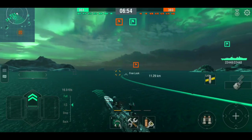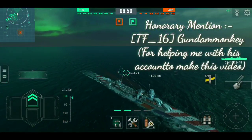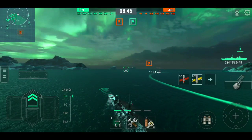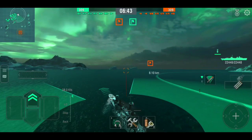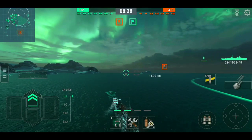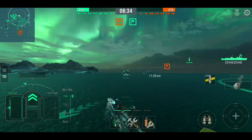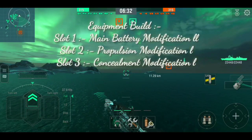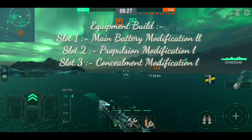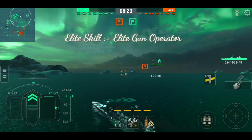So this is the Duca d'Aosta and you can already see what's the unique feature of this ship. It has semi armor piercing shells — SAP — and the ship has two types of shells: AP and SAP. What SAP shells do is they have higher damage than armor piercing shells but the penetration power is less, since they do half the work of armor piercing ones. It's like British cruisers but Italian style.